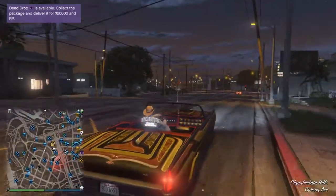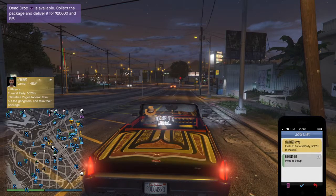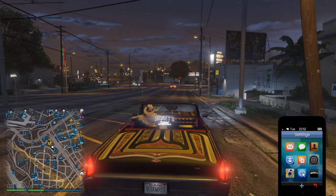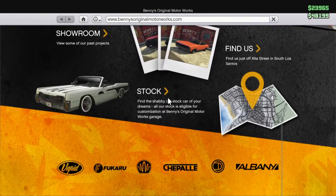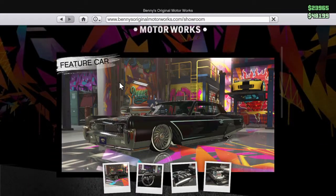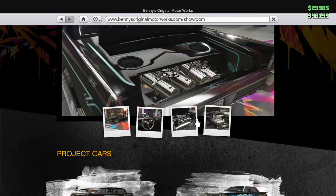I'm just gonna actually show you guys — I don't want that ruining the missions from Lamar. I'm gonna show you the Benny's workshop thing. So this is the home, this is where you can do all this. Pretty normal. Then there's the showroom, which is all the cars. So there's this, and then there's all the different parts to it.